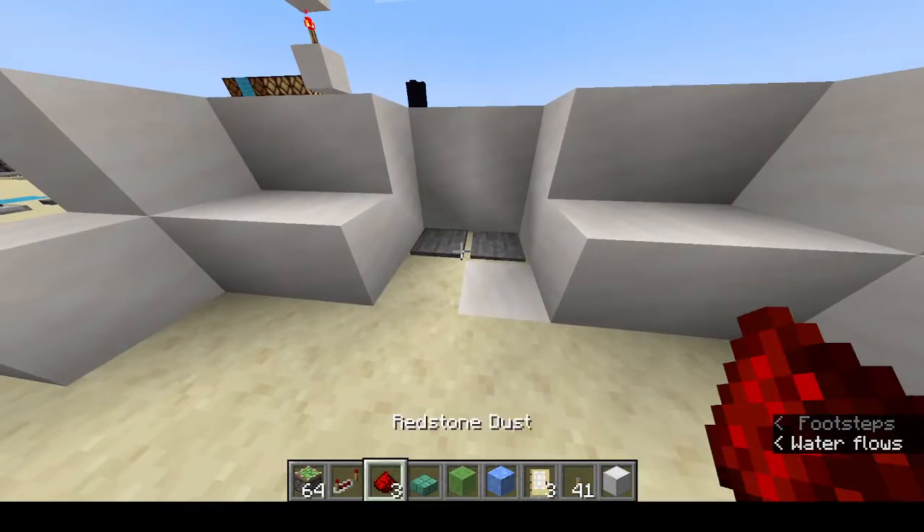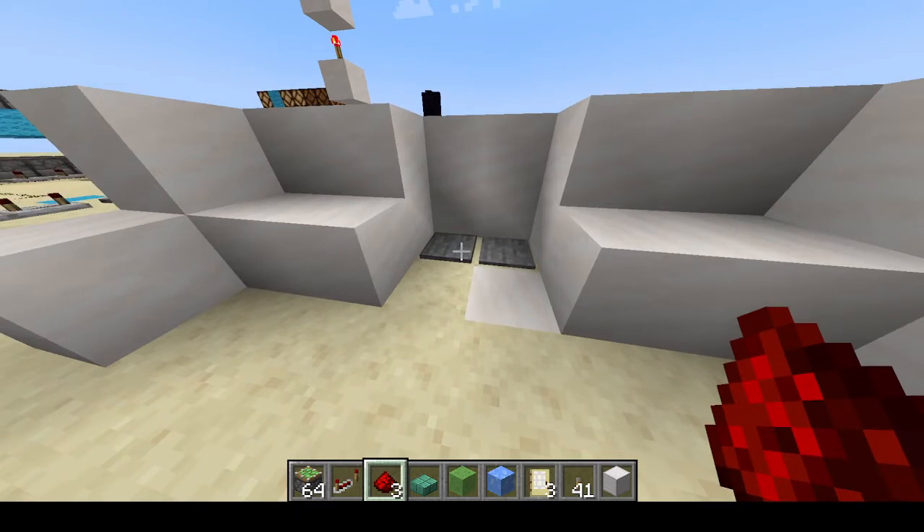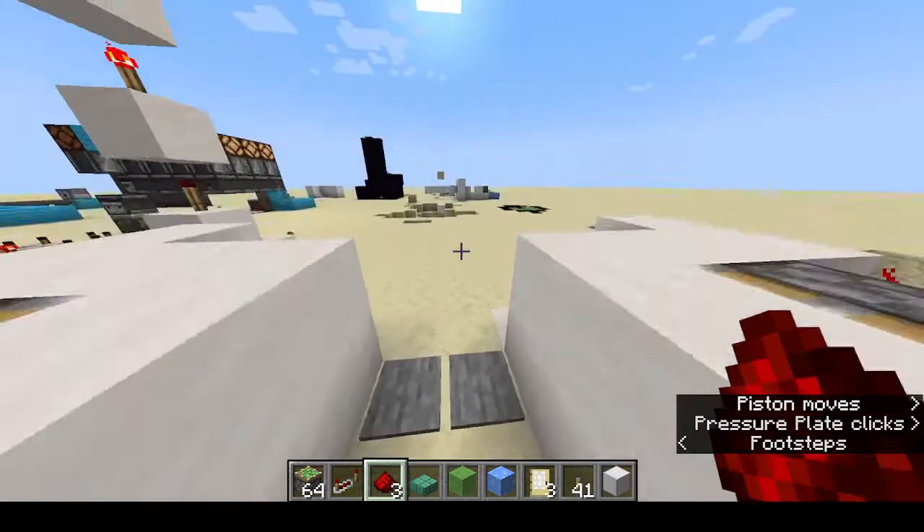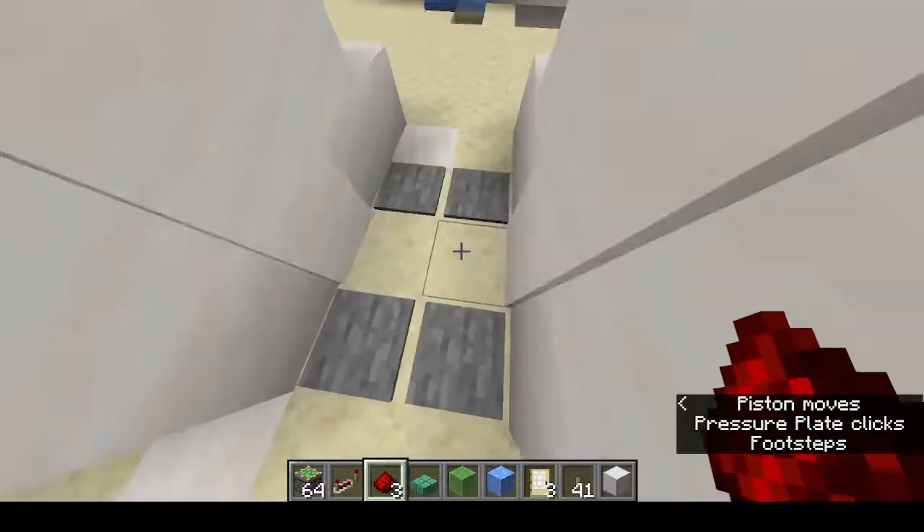This is one of those TNT launchers — not going into too much depth on that. But this next one I'm very proud of because I made it entirely on my own. I haven't watched tutorials on how to build these; I just watched Mumbo Jumbo's 'noob to pro in redstone' video, nothing other than that.